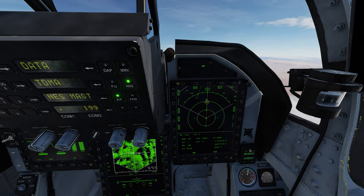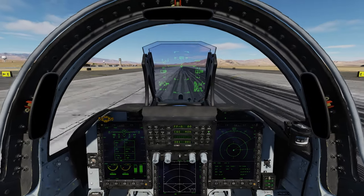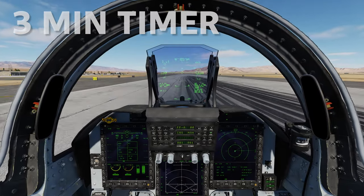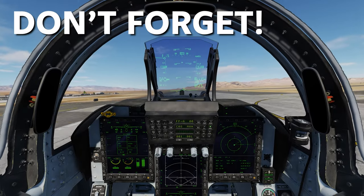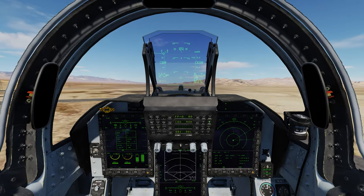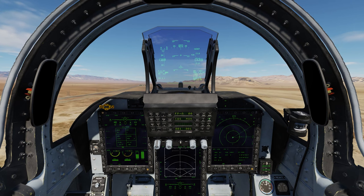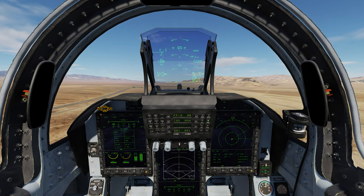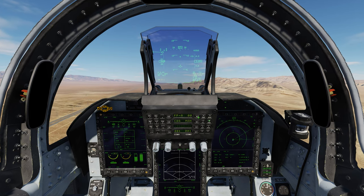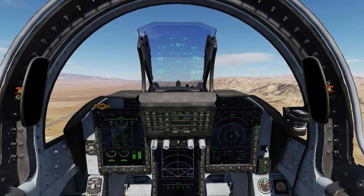Using the LD-10s is quite simple, but you must remember to load them and then update the data cartridge. There is an activation time of about three minutes for the LD-10s. You can put your master arm on while on the ground and power up the LD-10 before you taxi and take off. But best practice is to turn on your master arm as you lift off the runway and start to fence in, then turn on the power button for the LD-10s. Get that done sooner rather than later so you're not flying towards threat emitters unprepared.